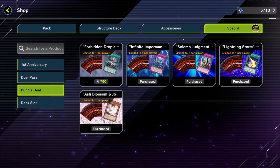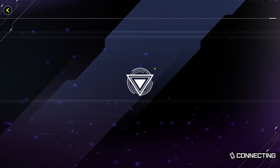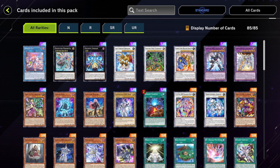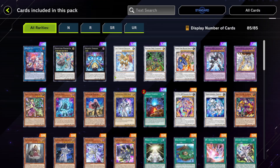I guess we'll get right into the pack opening. I'm planning on opening up all these packs plus this one - the Sprites of Miracles pack. For those of you who follow the TCG, the physical card game, Spright is a very, very powerful deck - extremely powerful. I've never really used the deck at all. I don't even have the cards in real life. But the main cards I'm looking for are definitely the Spright cards.